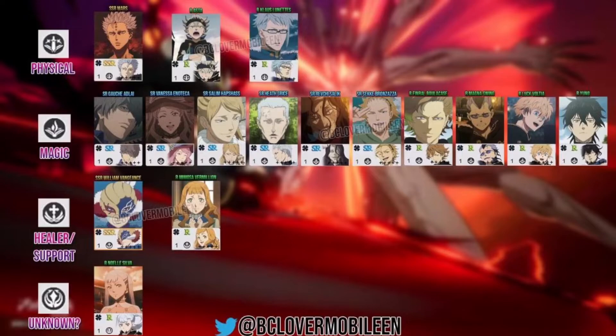We then have to look at our healers and supports. I think this is the healer class because it has the little cross coming off the book. We have William and we also have Mimosa. This makes only sense — they're definitely a healer type of class. We only have two of them, which is kind of to be expected. I don't expect too many healer classes right off the bat. A lot of people like the magic and physical classes, so I expect those to have a little bit more.